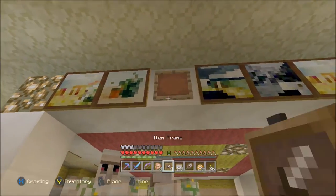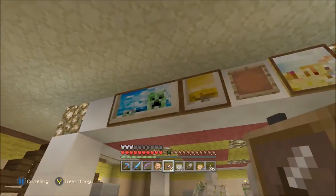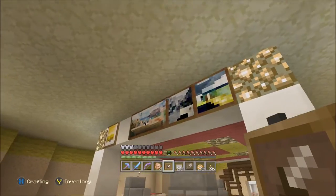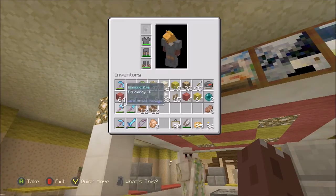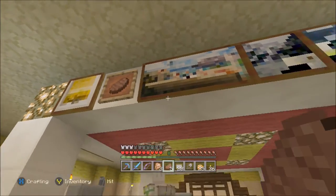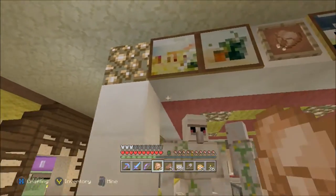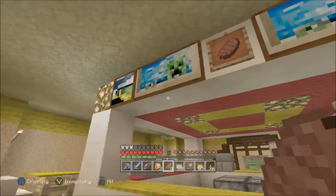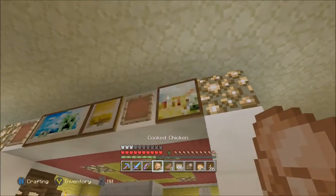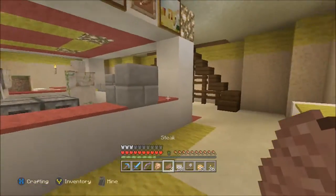So let's put an item frame up there, and let's put one in there, and put one in there, put one in there. And there should be a spare gap round here. Then if we just use these steaks and chickens — let's just put a steak in there. Like I said, I probably should have done all of them food, but I kind of like the paintings up there. It adds a bit of variety. Let's put a chicken in there, then we'll put another steak in there.